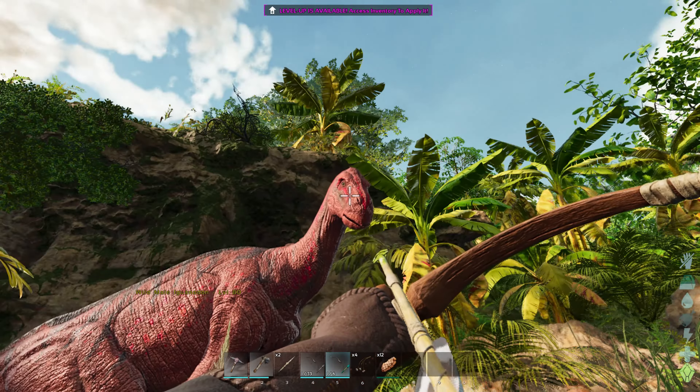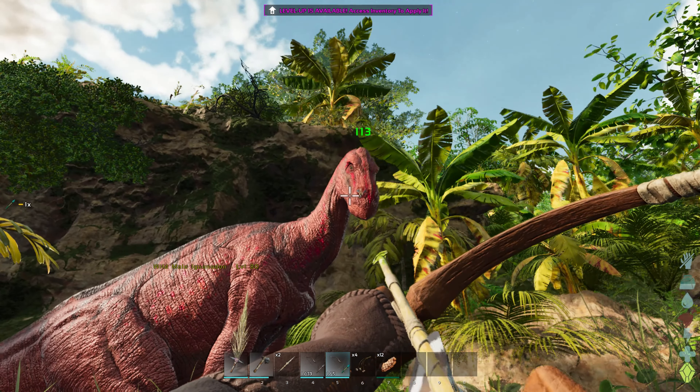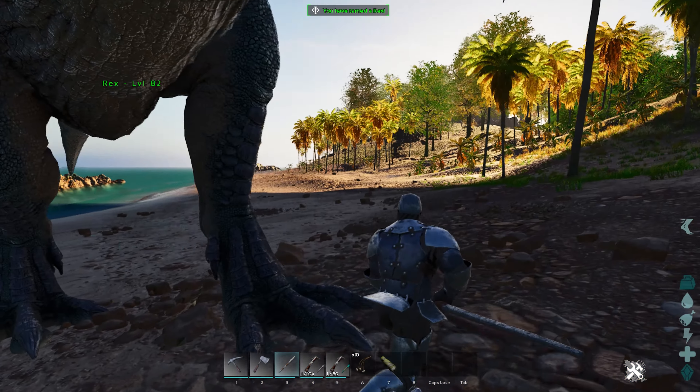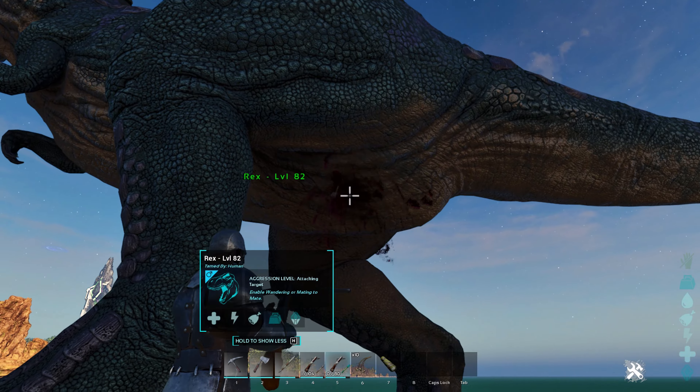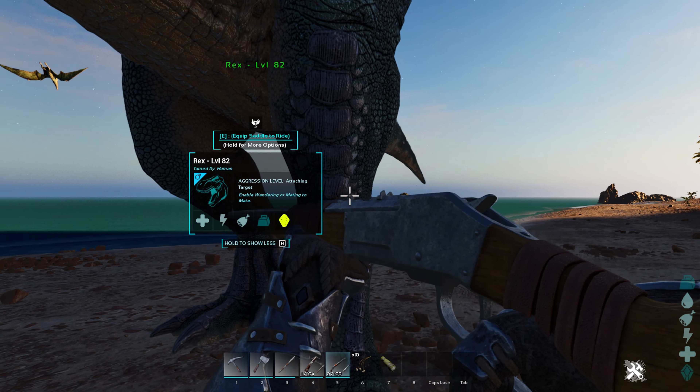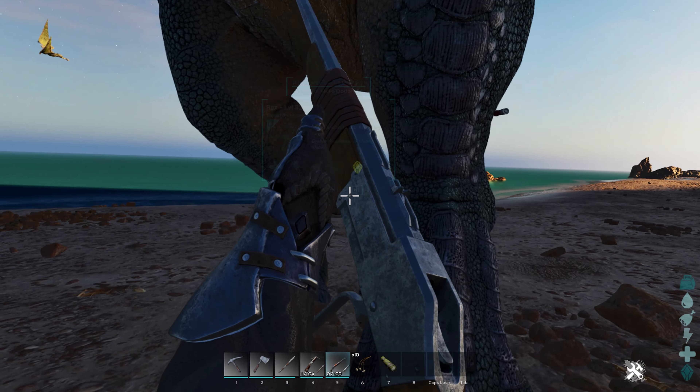Troodon is under a typical knockout feed tame. They're unique, as you need to let them kill your dinos. The best method is using a Giga or Wyvern, but for this I will be using a Rex. Make sure your dino is not on passive — that's very important, as it will not tame if it's on passive.